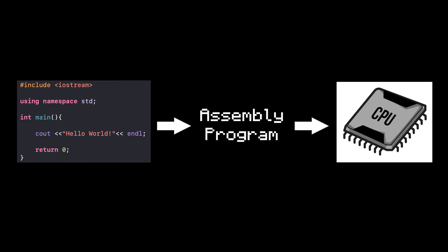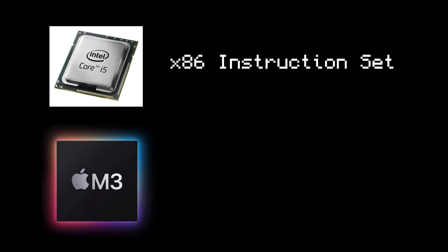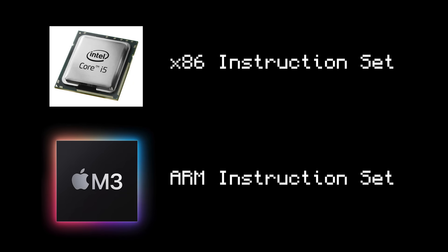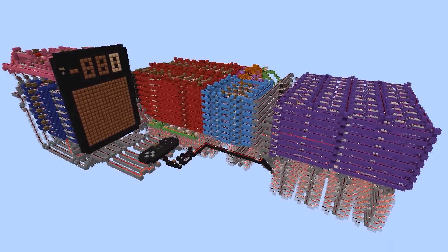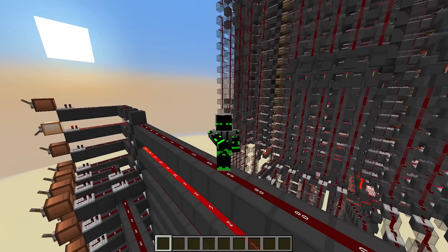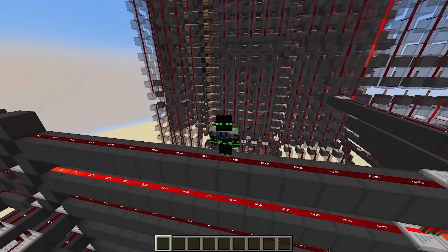But not every computer understands the same instructions. For example, Intel processors run on the x86 instruction set, but M3 Apple processors run on ARM, a different instruction set. And Minecraft processors? Well, it's up to you to decide which instruction set to run on. You can design it to run on x86, or ARM, or you can make an entirely new instruction set and design it to run on that.